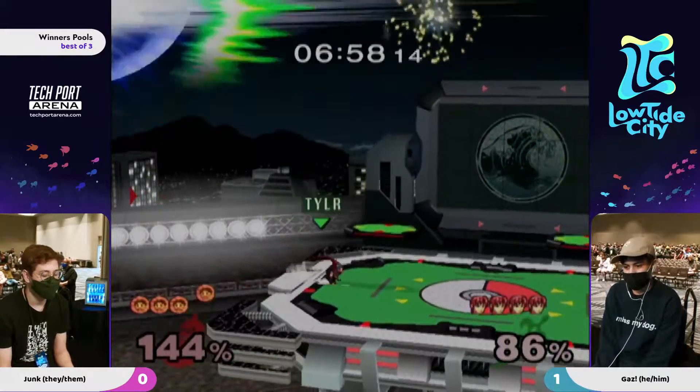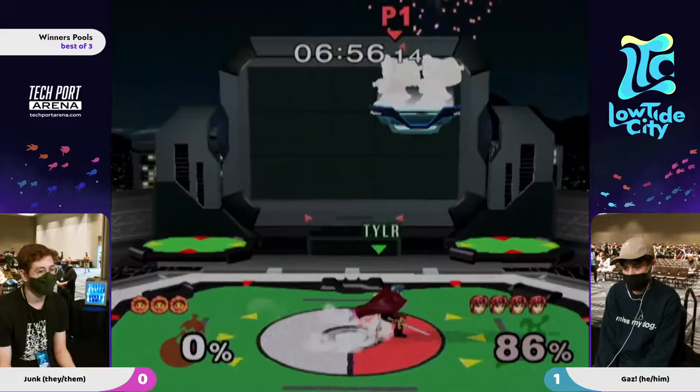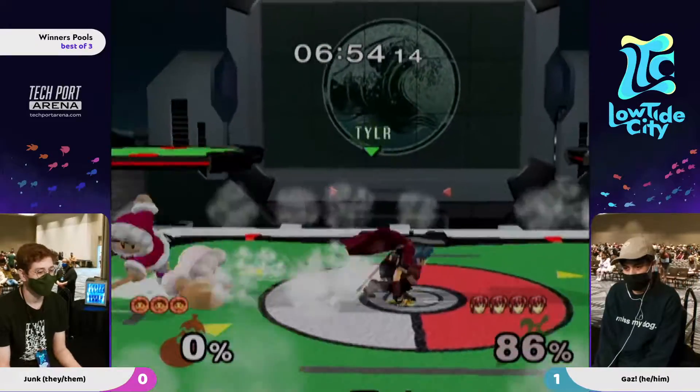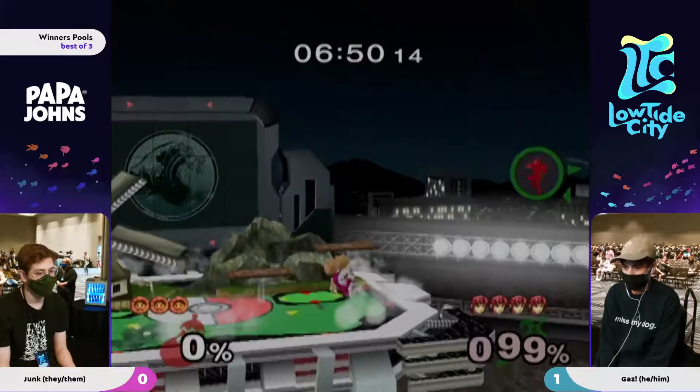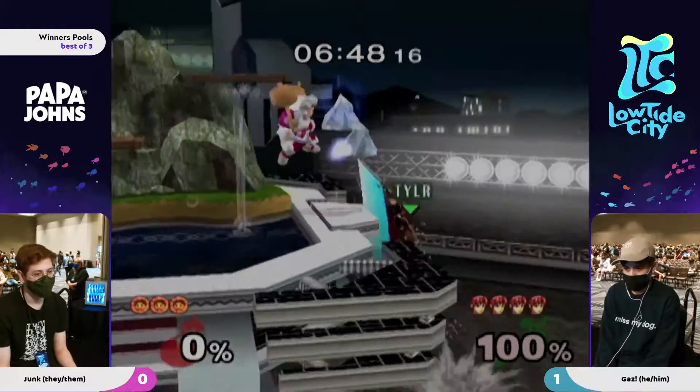That down tilt was the right move, but the action after the down tilt was not enough to dodge the out-of-shield punish. Usually you got to get those ISA frames and down tilt and dash back out of the threat range. And Gaz goes for the taunt here - Gaz showing no fear against Junk.